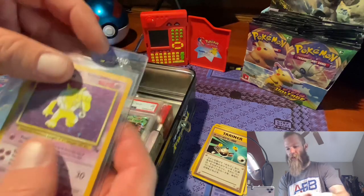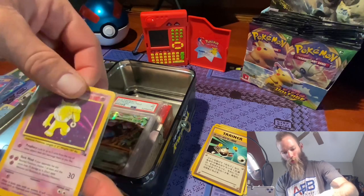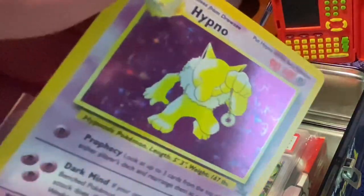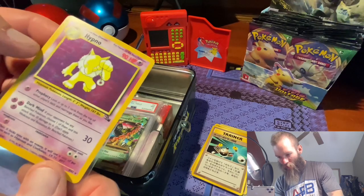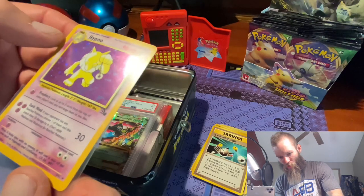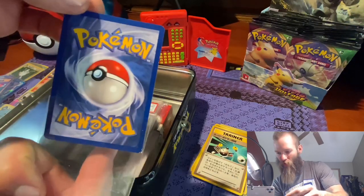This card here is fantastic — look at this. I bought this and it said mint condition Hypno. And I was like, all right, maybe. But look at the condition on this, you guys. This is a fantastic card. You can actually see the print lines on it because there's no other scratching other than those print lines. There's a few of them going through there, so you can kind of see that — pretty solid condition.